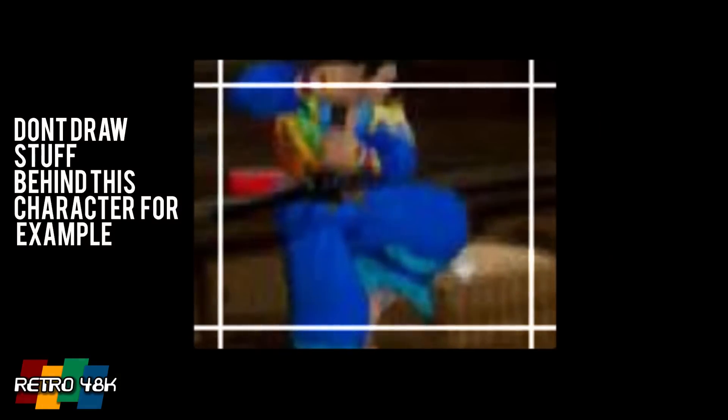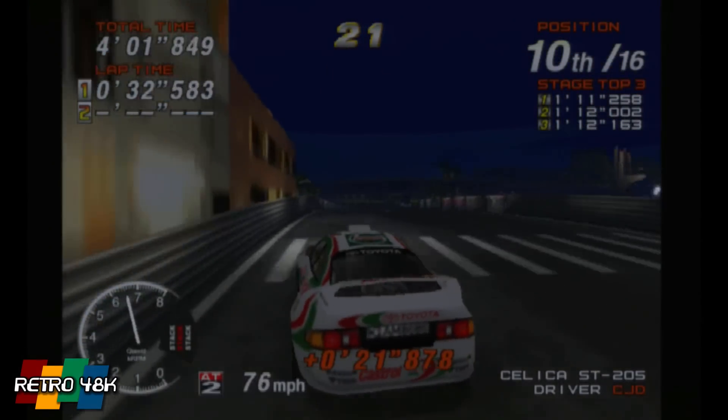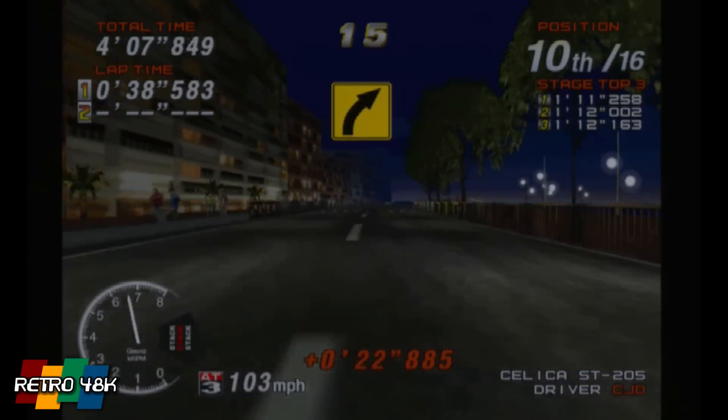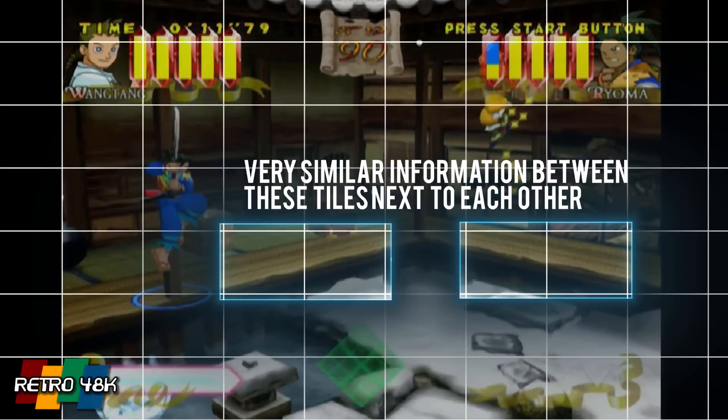It would start to draw that image based on the knowledge of that entire tile, rather than just an individual polygon. The benefit of this is that because it's working with knowledge of more than one thing, it doesn't waste time drawing what's not there — it won't draw stuff behind foreground objects. The downside is it's more complicated, but because all this was done in hardware it took that complication away from developers. Also, a lot of information between tiles is similar, so you can speed up memory access — if it's already working with textures in one tile that are used in the next, it doesn't have to reload them.